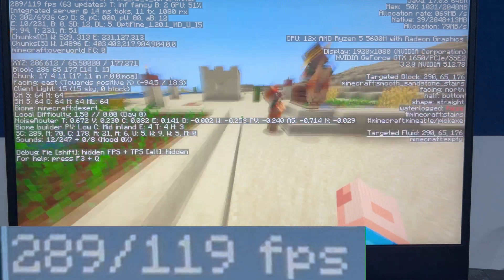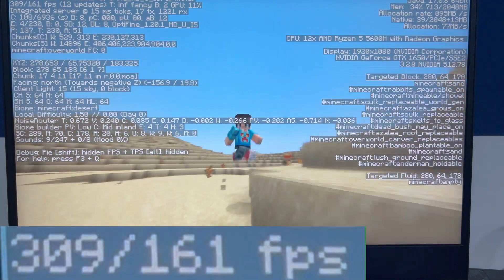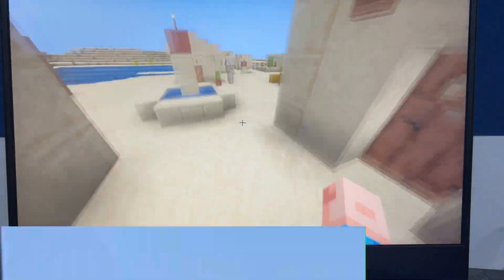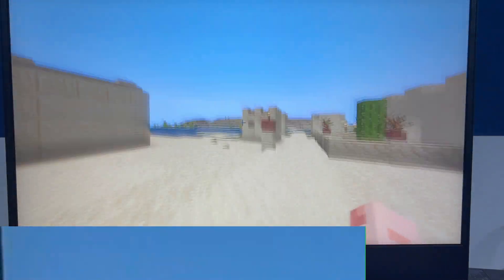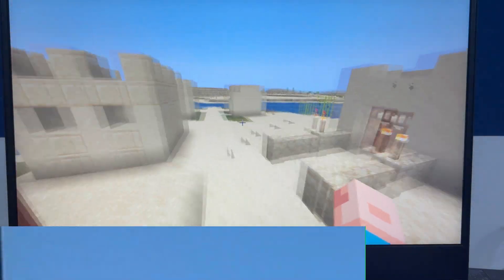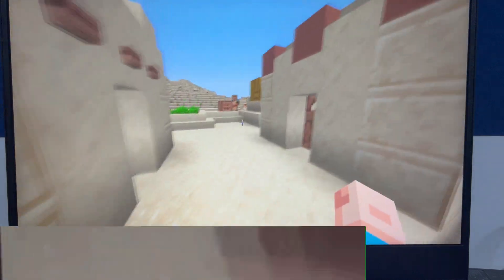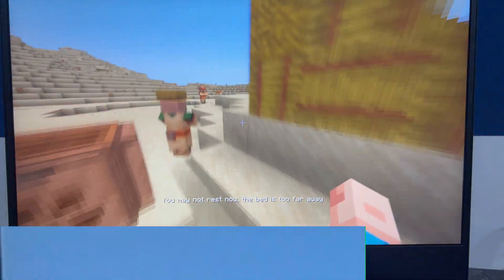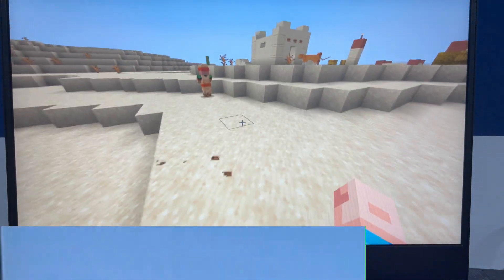We are now in Java edition and we can see the FPS here around 293-300. With F3 enabled, it will increase the FPS and you can see the screen smoothness. Moving around, this is the smoothness level and the video is also recorded well. This looks good — let's check out with shaders and then go to the server.